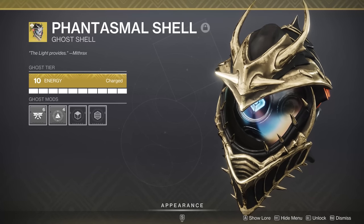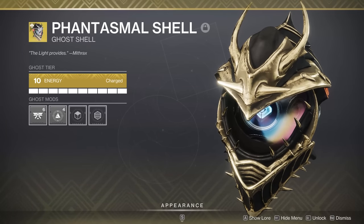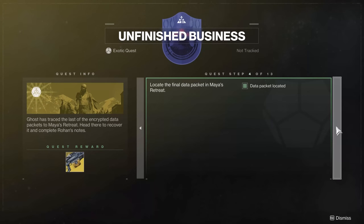Every eight Vex you kill — they may not drop every time, but I had way more than I needed. So go find Vex, kill them. Every eight Qubits you collect, if you see one of those cloud accretion resources, extract the data. Do that five times and you'll move forward.